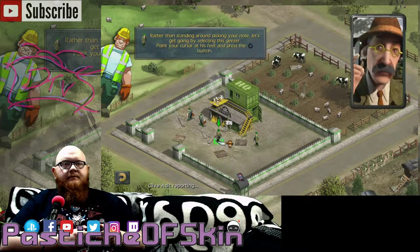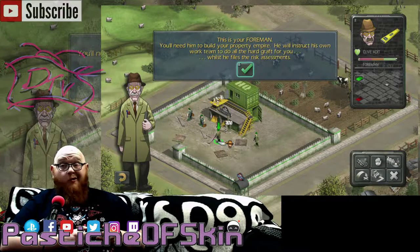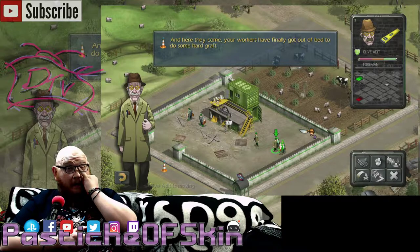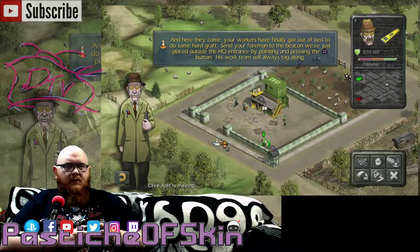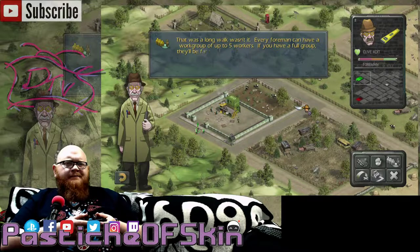He will instruct his own work team to do all the hard graft for you, whilst he files the risk assessments. And clicks a profit! You can move him around by pointing where you want him to move to and pressing square. Send your foreman to the beacon we've just placed outside the HQ entrance by pointing and pressing the square button. His work team will always tag along. That was a long walk, wasn't it?